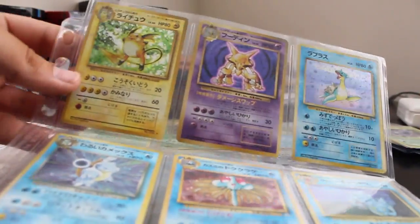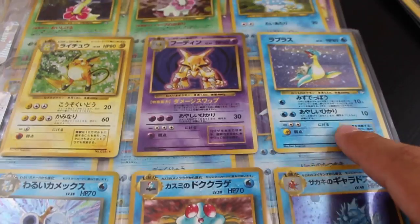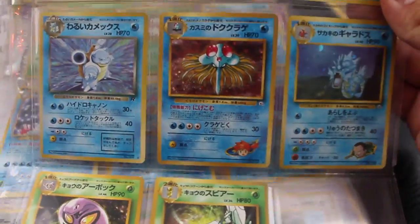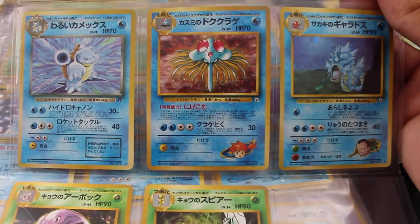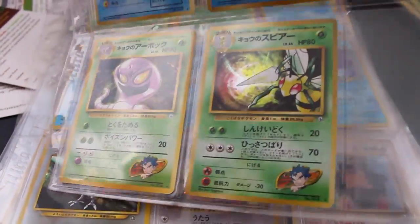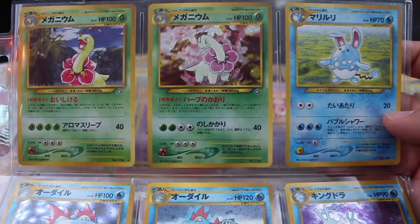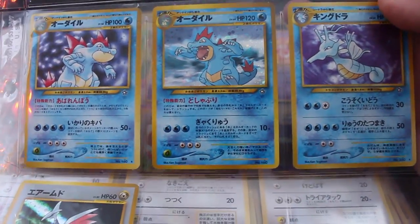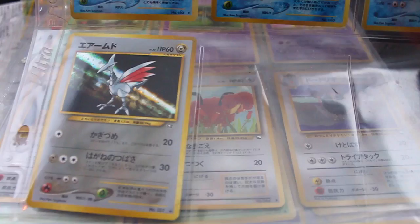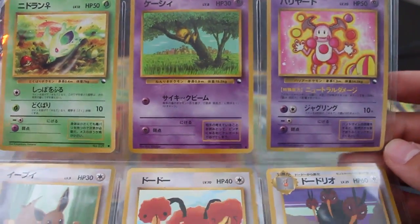There's Raichu from the Base Set, then Alakazam, Lapras from Fossil, Dark Blastoise from Team Rocket, Misty's Tentacruel, Gyarados, Giovanni, and Arbok — which isn't a holo but the Beedrill is. I also got a couple of Meganiums from Neo Genesis, Azumarill, two Feraligatrs, a Kingdra, and a Skarmory. I really only got it for the holos but it's nice to have all the commons and uncommons as well.